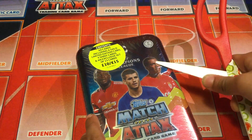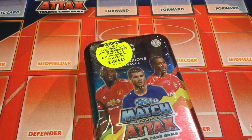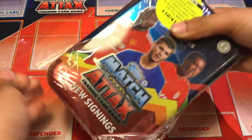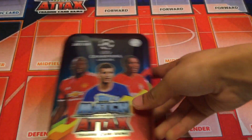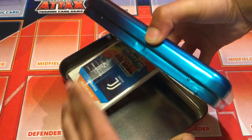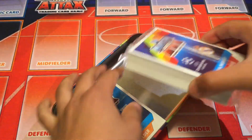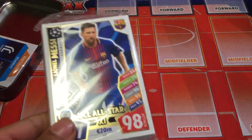Got a pair of scissors on the side. We have got it open — that was fairly easy to be honest. Here is the tin without the shield on. We will open it backwards. We will open the set of 45 cards first.